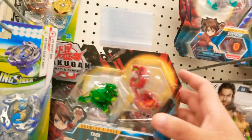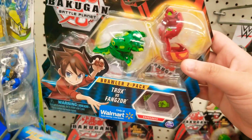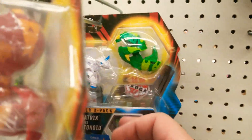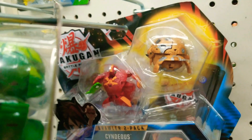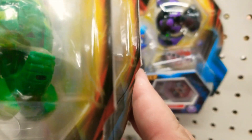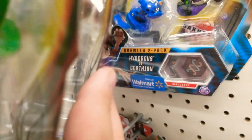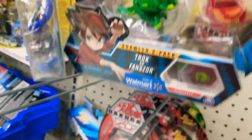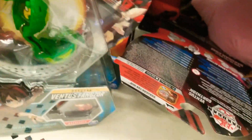Hello guys, we found 2 packs. So there's Trox and Fangzor. Haos Pegatrix and Mantenoid. Pyrus Cyndius and Oralus Tyrenoid. And then Aquus Hydorus and Darkus Gorthian — so there's 3 of them in total. That's pretty interesting. And the packs are still $2.97.